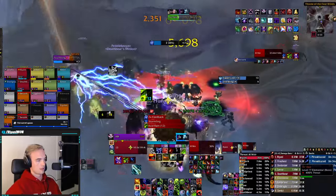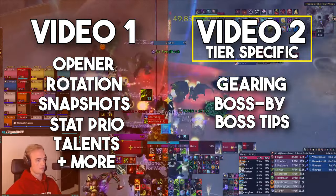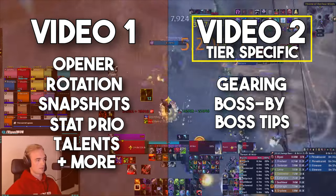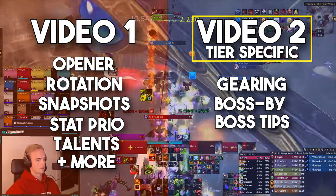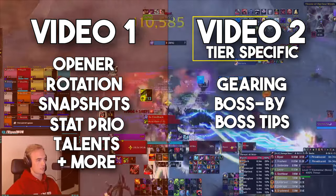Welcome to the parsing guide for tier 11 in Cataclysm. In this video, I'll be going over gearing and boss-by-boss tips on how to maximize your damage output in the first raid tier of Cataclysm. And while this video is more tailored towards bloody cases, most of the strategies we'll go over will be applicable for any raid group out there, so stick around if you're interested.